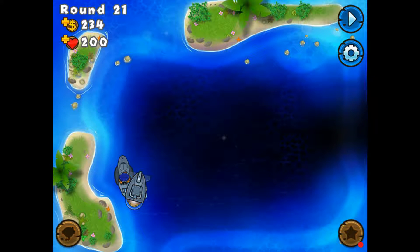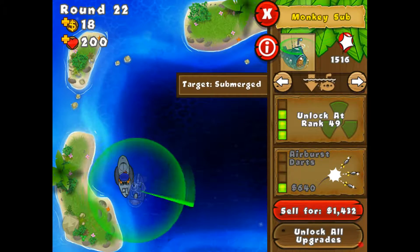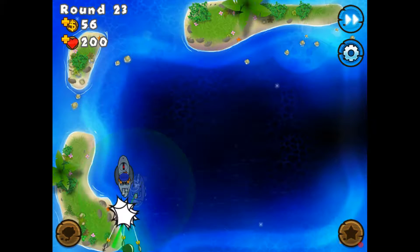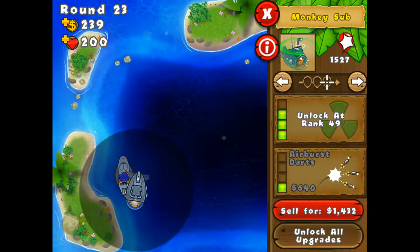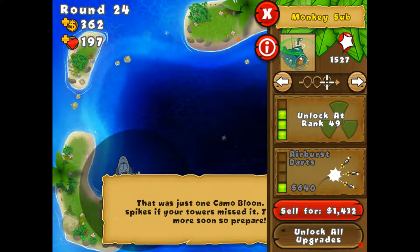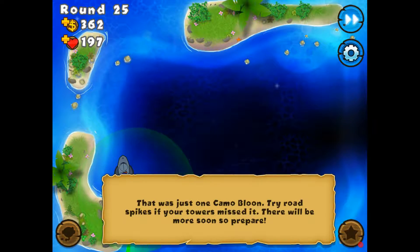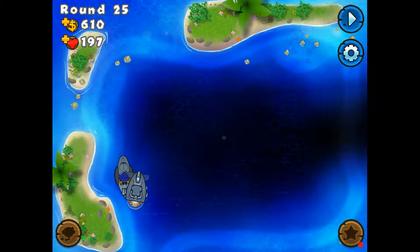Right there — and he would probably have lightning by now. I'm pretty sure this is the lead wave. This monkey has more attack power than this one, because this guy does not have airburst darts. Let's submerge him, because there will probably be more. If I see any, I will. They permanently remove the camo.